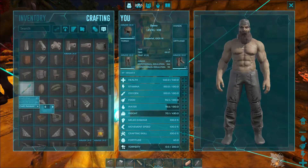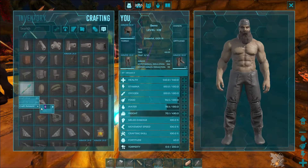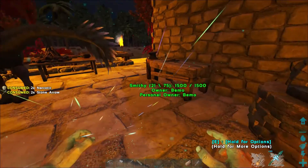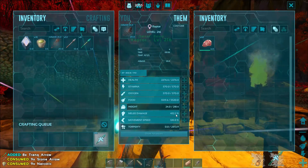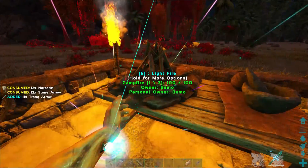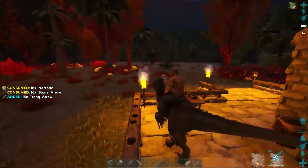I'm probably only gonna make about 40 trank arrows and go from there. He's about empty too. Got a couple levels up on her — not doing too bad, mainly putting it into damage right now. We got 2200 on the health which is fabulous. Alright, everything's empty, we're good to go.